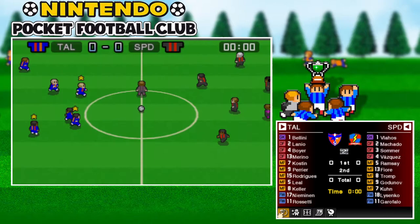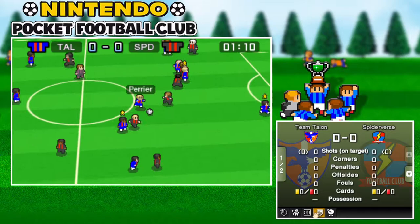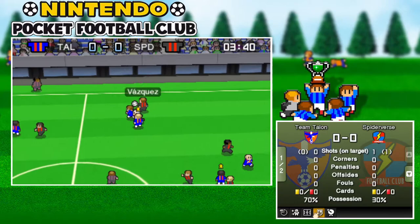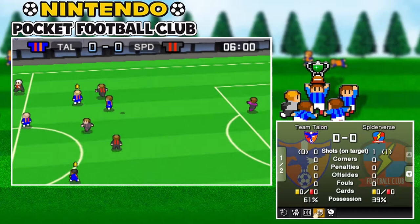All right, if you enjoyed the video make sure to drop a like. Let's get into the match with the coin toss, which we have lost. Neimanin passing it to Rosetti, Rodriguez — Perrier, oh Ramsey's able to snuff it out. Lassenko passing back to Tromp, goes for the shot there for whatever reason. Get it — thank you, Vasquez. Oh, tackled instantly by Neimanin, passing it alongside the wing — Blaha should get that, he does.